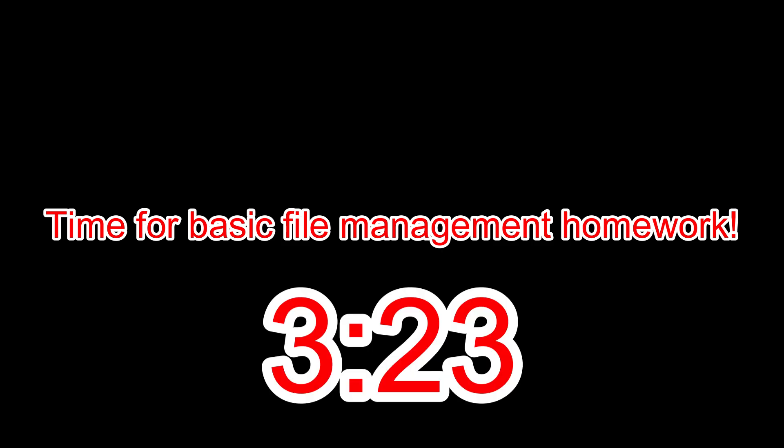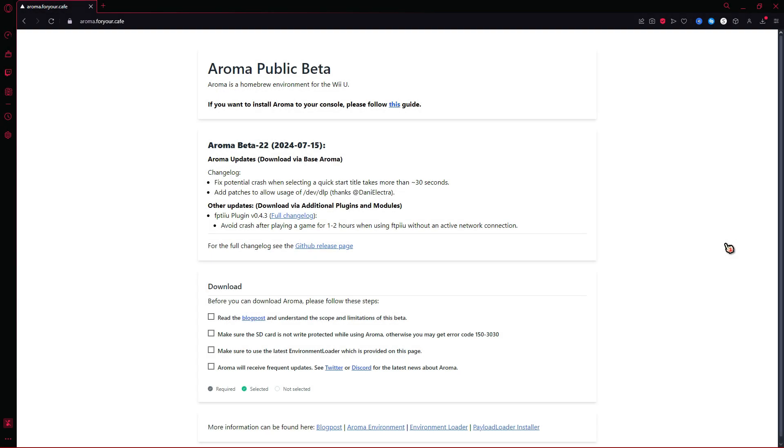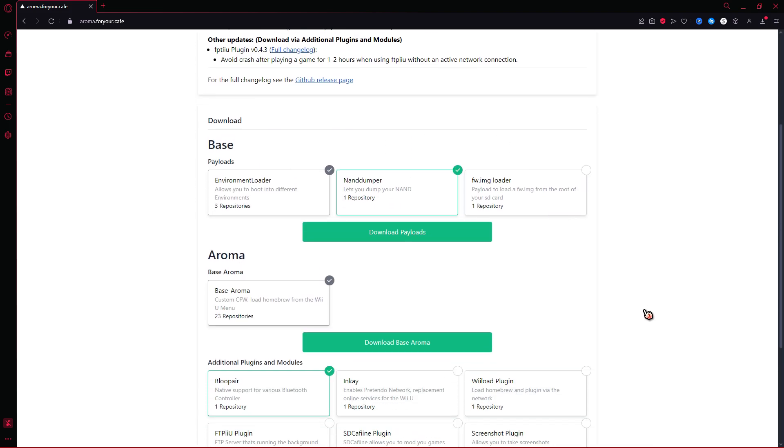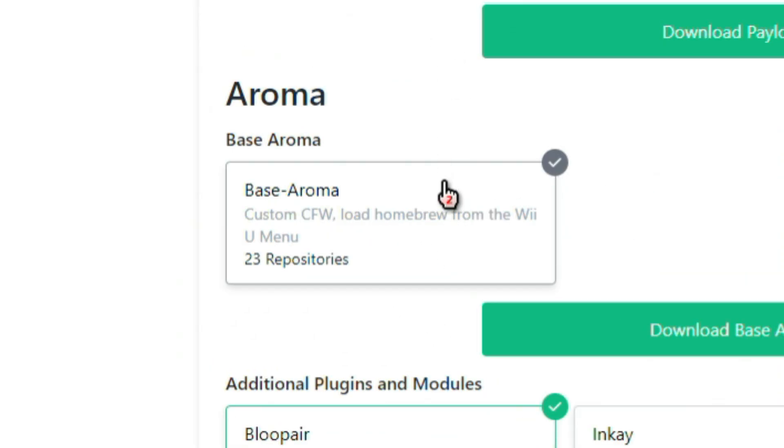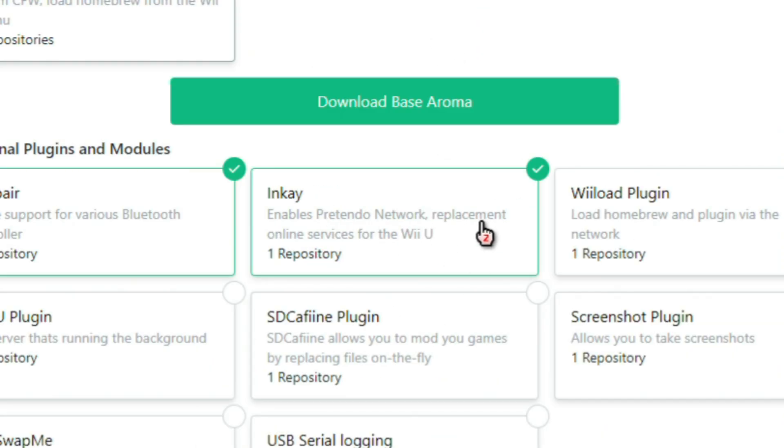The first thing you want to do is the prep work to access aroma. If your Wii U is already homebrewed in the aroma environment, skip to the timestamp shown in the video or use the chapters in the description. Otherwise, follow my lead. Visit the official aroma download site listed in the description. Make sure to check the boxes that make the download options show up, then check the environment loader, the base aroma, and the Inkay boxes. Now download all of it.